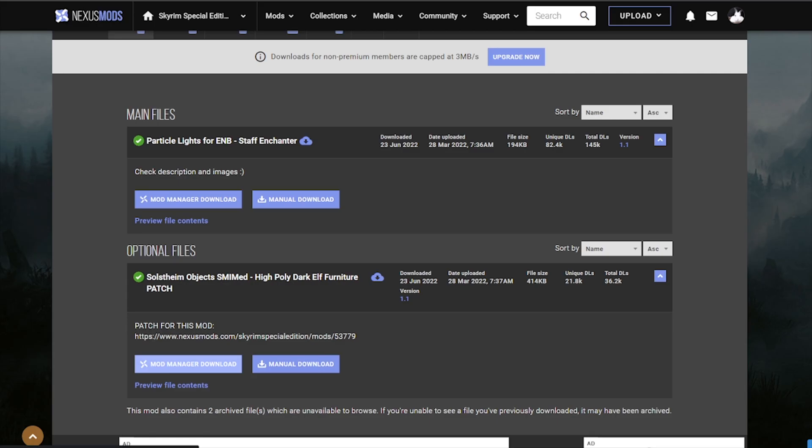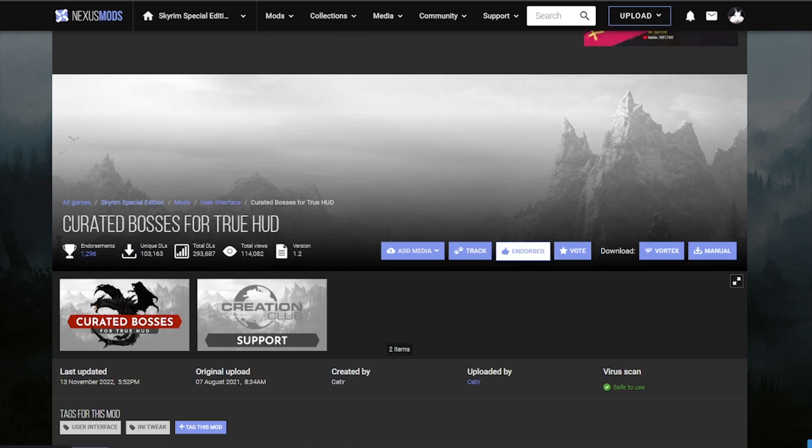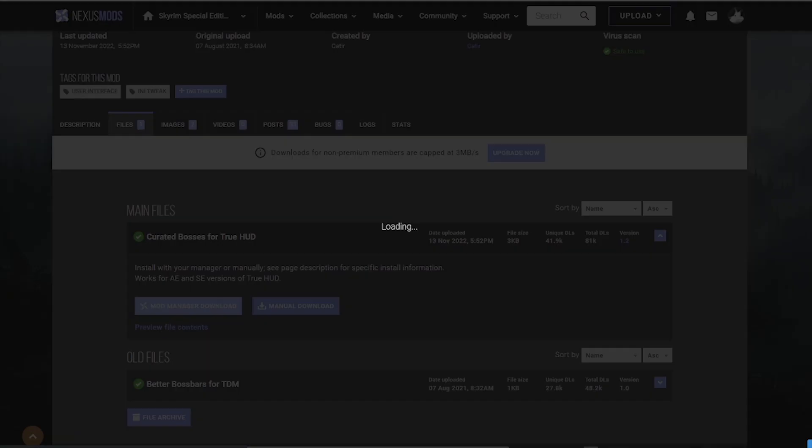Let's go and get Improved Rock Collision — this is exactly what it says. Go and get College of Winterhold Quest Start Fixes. Curated Boss Fights for True — this is going to tweak some of the boss bars in Skyrim, where you fight some random bosses or mini-bosses like the Draugr Overlord inside Bleak Falls Barrow and some other places like that, where before they did not have boss bars. If you ever wondered how people have boss bars displayed for specific NPCs, it's because they're using this mod. Extremely underrated, if you ask me.